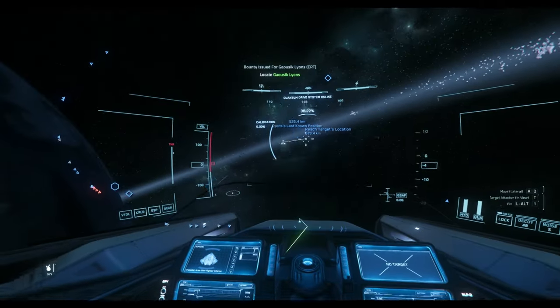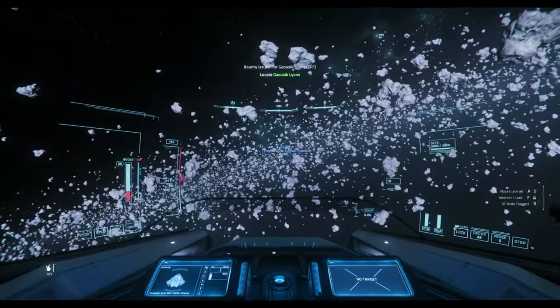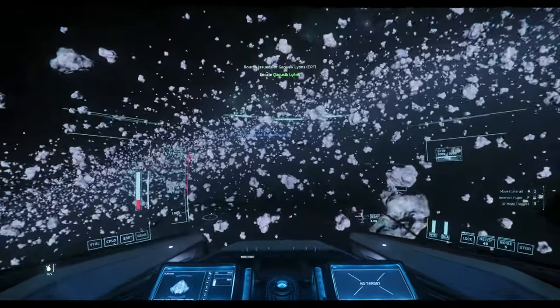No joking around, let's jump straight into an ERT mission. The Inferno comes pre-equipped with a cross-field quantum drive, which is all we need to get around the verse quickly. So we reach the destination here after a couple of jumps.